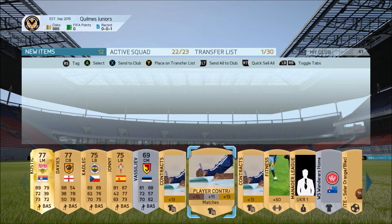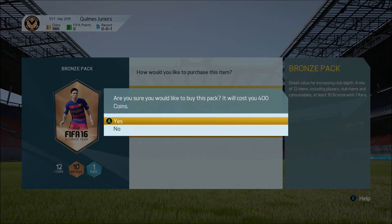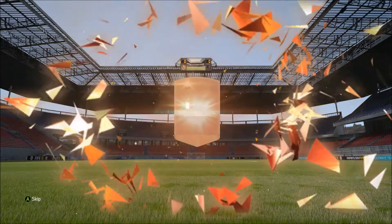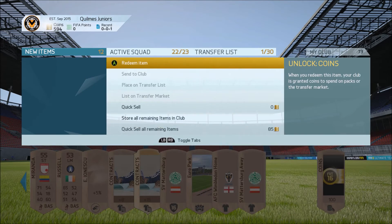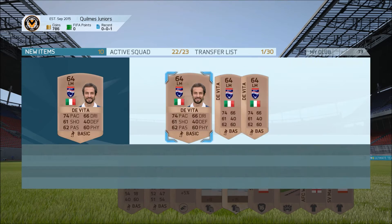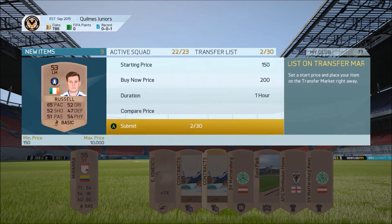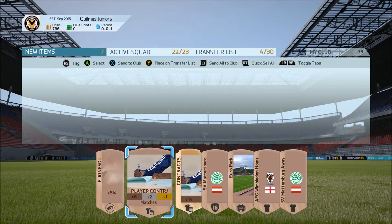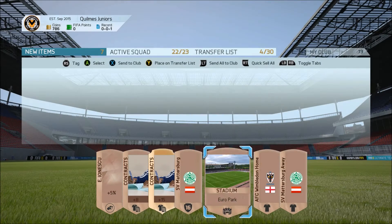Now we're moving on to our trading method of today - the bronze pack method. Most people know it, most people love it, most people make a profit off it. All you have to do is open these 400 coin packs and try to sell the players and consumables. The consumables that sell the most are squad fitnesses and healing cards - that's what you're looking for, or a really good player. Most bronze players sell for 100, 150 bid, or 200 coins.